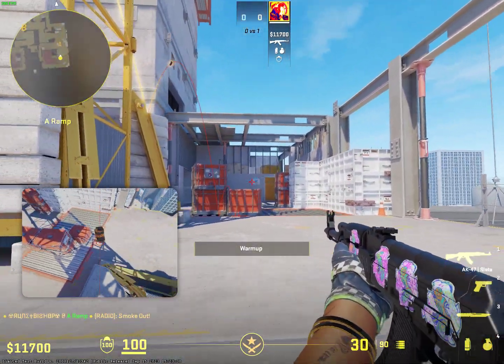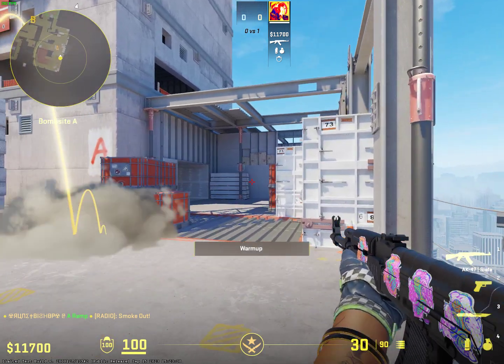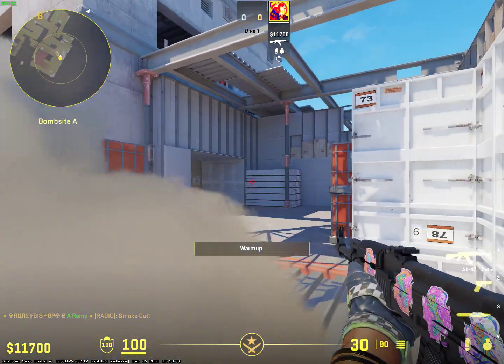This will give you time to off-peak them with ops, and what it'll do is create a hallway here on the right which will funnel through. Your teammates can also come through this way if you get picks, and you can create your own space there.